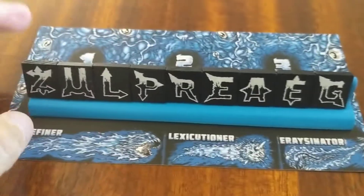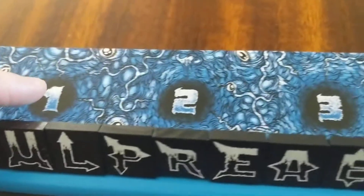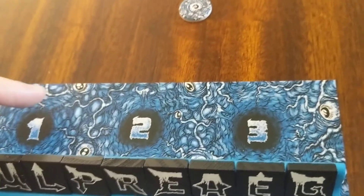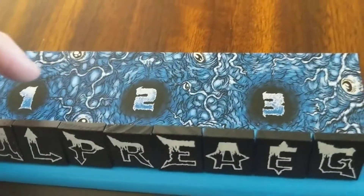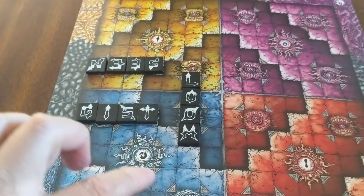Similar to regular Scrabble, you start off with a bank of nine letters to play. Up here is where you keep score in terms of letters you destroy. You're going to score in a couple of different ways at the end of the game — words you have on the board and tiles you've destroyed. The board is divided into four quadrants: yellow, pink, red, and blue.